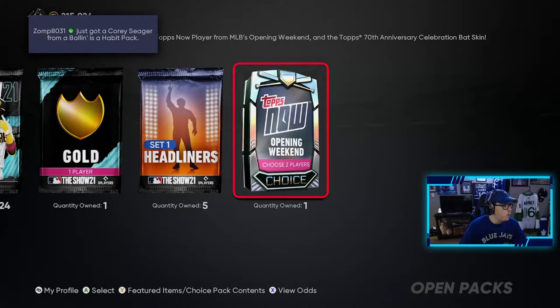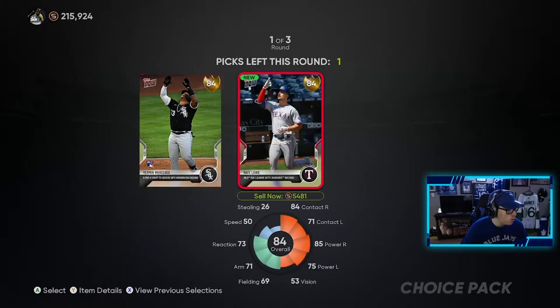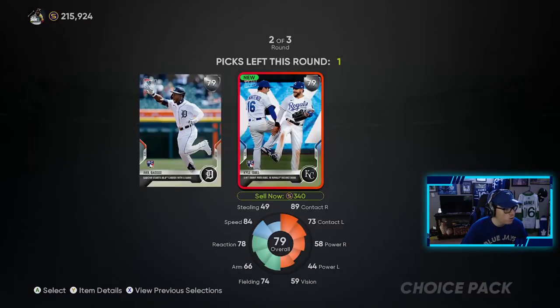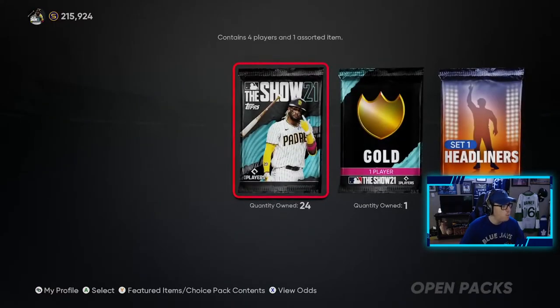Now we get the opening weekend pack. Mercedes or Nate Lowe — let's go Mercedes. We'll go Isbell, then the Detroit Tigers option, and then the Diamond Bat. Not bad. Now we move on to the standard packs — we have 24 of these.